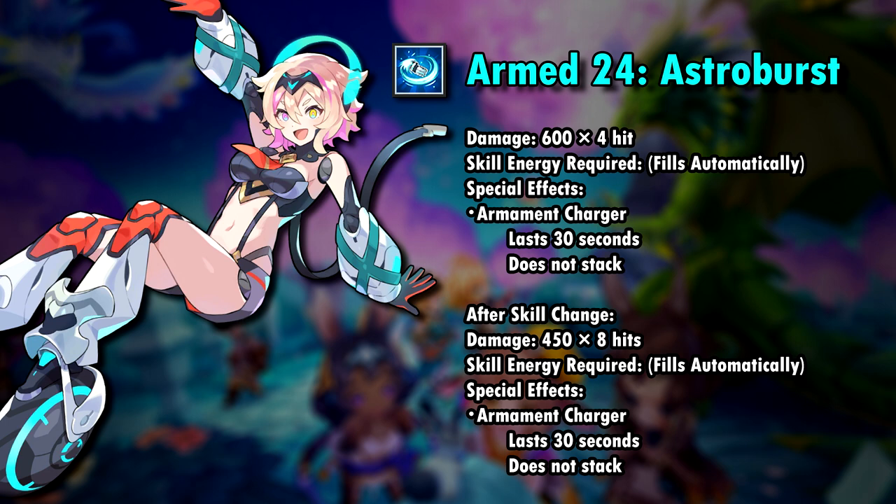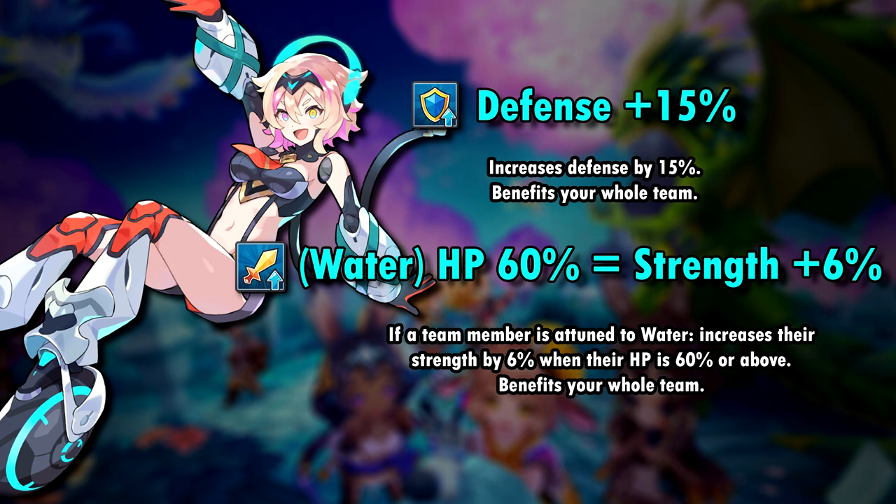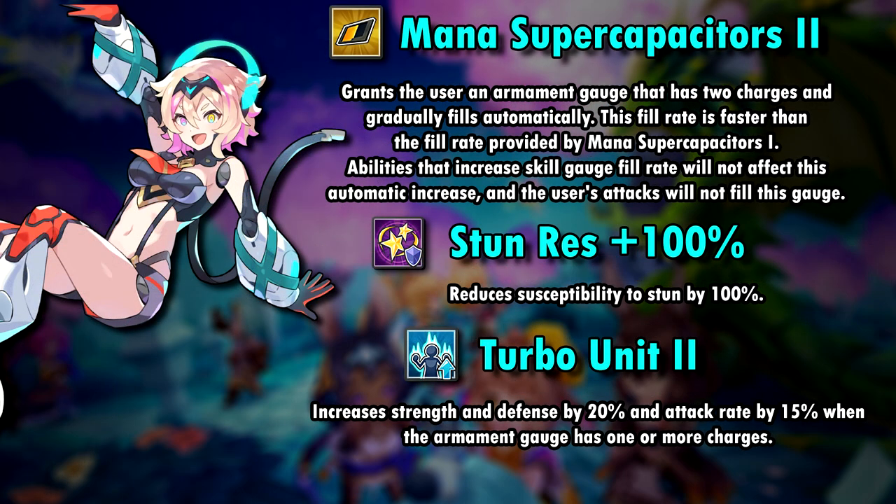The increased fill rate for the gauge lasts for 30 seconds and does not stack. As an axe, Finny has the usual defense co-ability. Her chain co-ability is pretty nice since it increases strength by 6% if the HP of all units on the team is 60% or higher. Like Irene, she has the mana Super Capacitor ability. Finny is a stun resist unit and her third ability increases her strength and defense by 20% when her gauge has one or more charges.